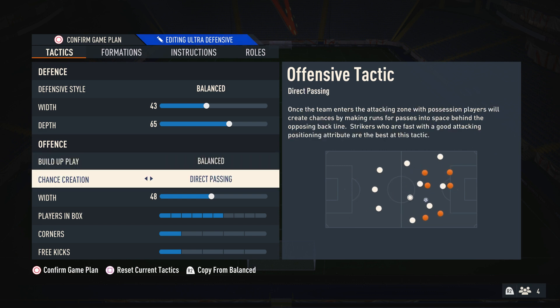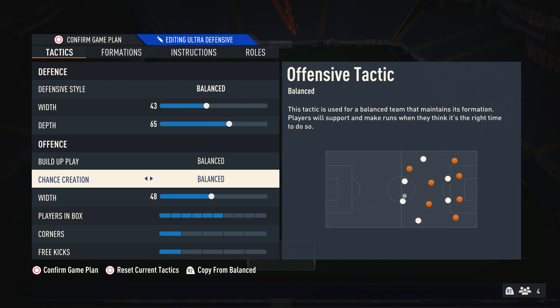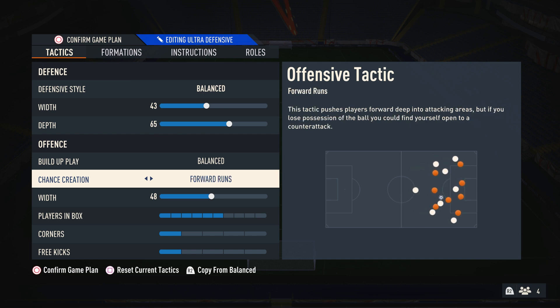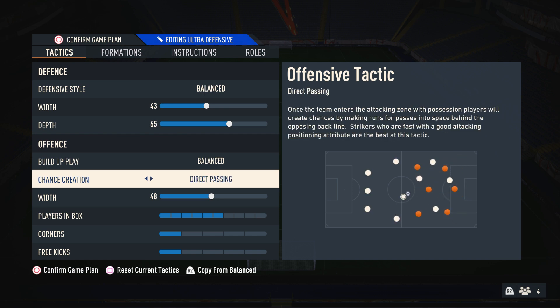For chance creation, use direct passing because it is the only one which gives you movement. Look at the diagram in the bottom right corner — you can see all the white dots are constantly moving around. On balance, they don't move really — very static. Possession, they move just in the wrong ways and aren't really helping you score. Forward runs, they move but too far forward and you can get caught out. So direct passing is the best.